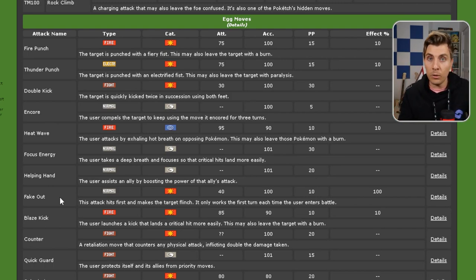You can lead Infernape a lot more freely in battles competitively with Fake Out, knowing you can disrupt an opponent's first turn. There are other examples too, like Encore — normally it wouldn't learn that. Because Infernape has such a high speed stat, it's going to be able to take advantage of Encore against Pokemon that protect or set up in front of it.